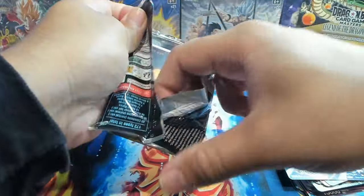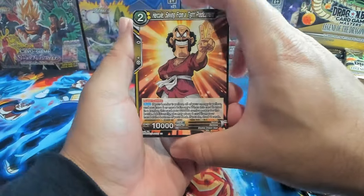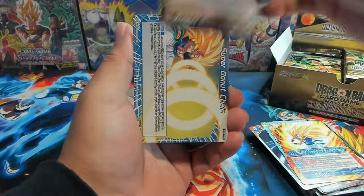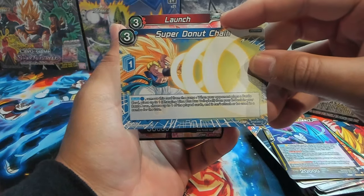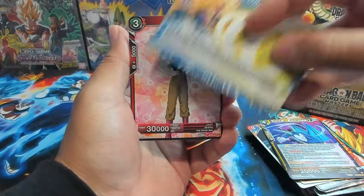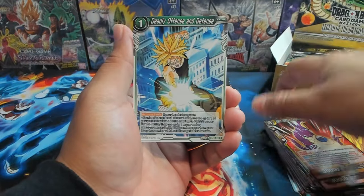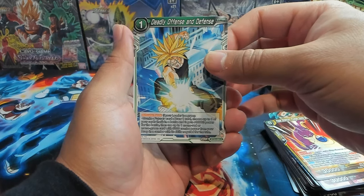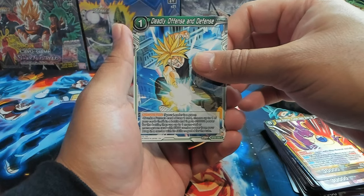These packs are opening up real nice. I got this booster box and a couple other booster boxes from my local game store — love supporting them when I can. The owner and I have a pretty good relationship because I've been buying from him for almost two and a half years now. We have Super Cool Donut Chain, which looks really cool, and a Launch. We also have a Deadly Offensive and Defense, and Drum Terror is Born.